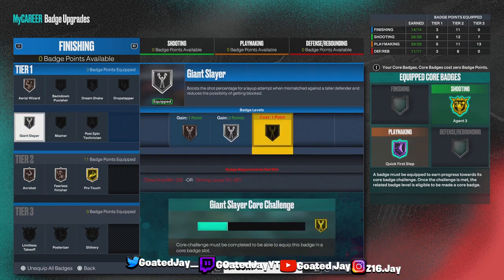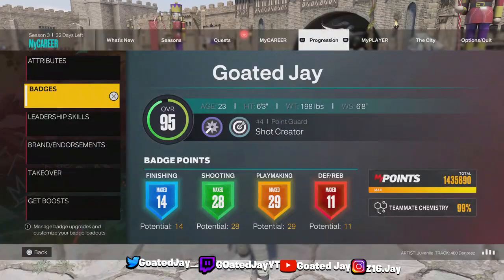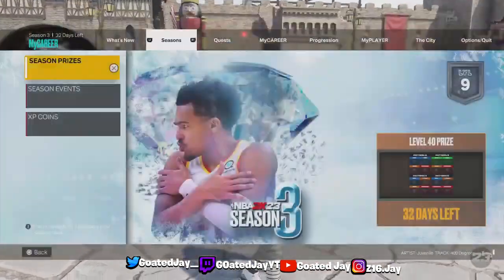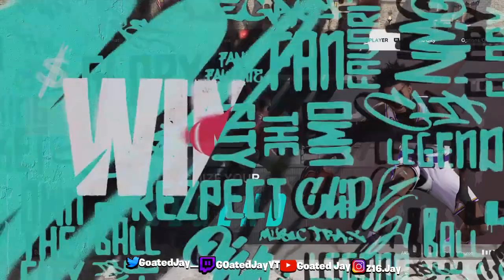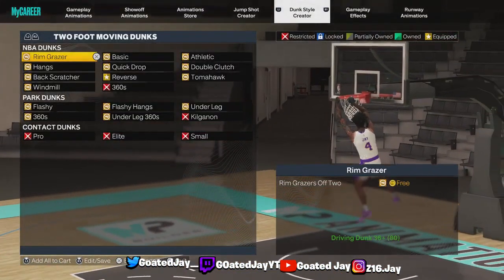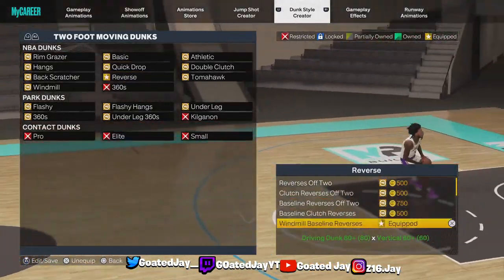Once I upgrade my layout more I was gonna put on Giant Slayer, and I'm about to make a build on current gen — I'm gonna show y'all all the good stuff for current gen too. The dunk animation that you're gonna use — I don't know if they got the dunk creator or not, but I use the Windmill Baseline Reverse.